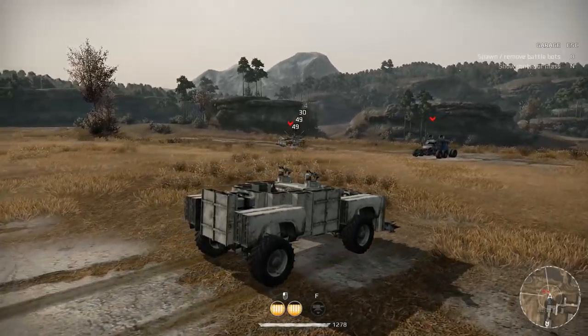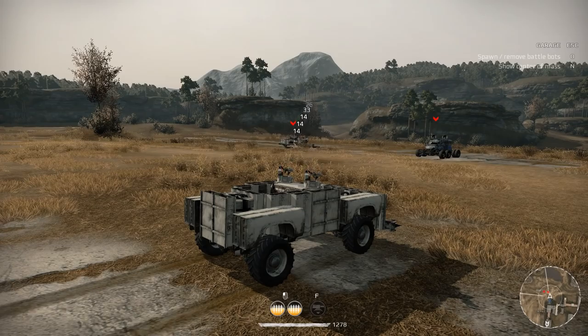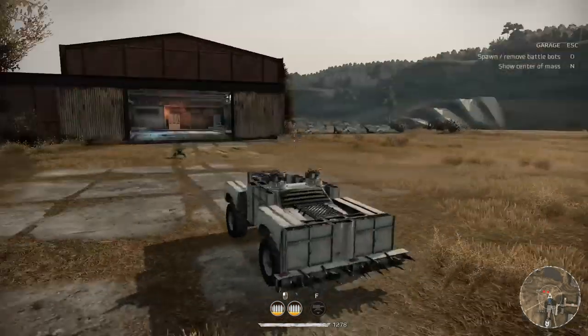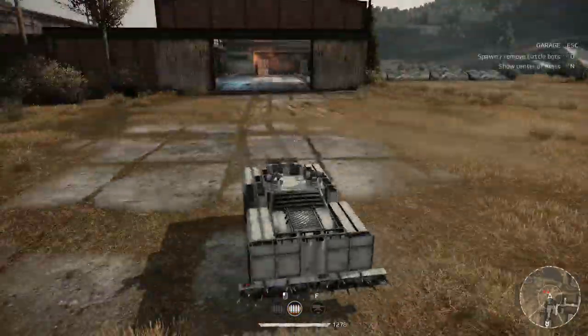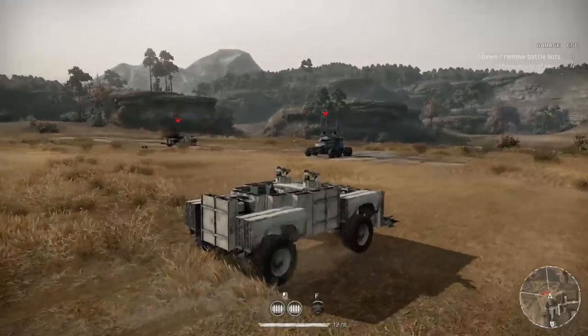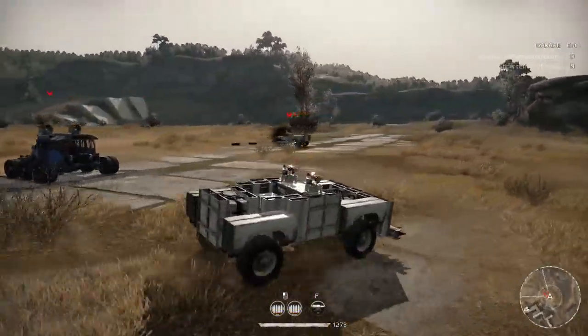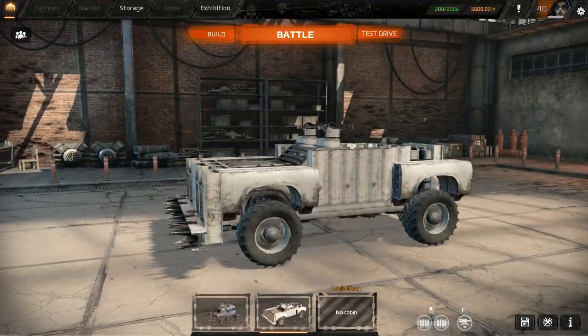Look at that damage it does! So anything that comes close to this thing is going to get ripped apart. You could shoot it and it's gone. Then the cooldown starts once it's gone, and you are pretty much without anything — just the guns that you have — until the turret comes back up.